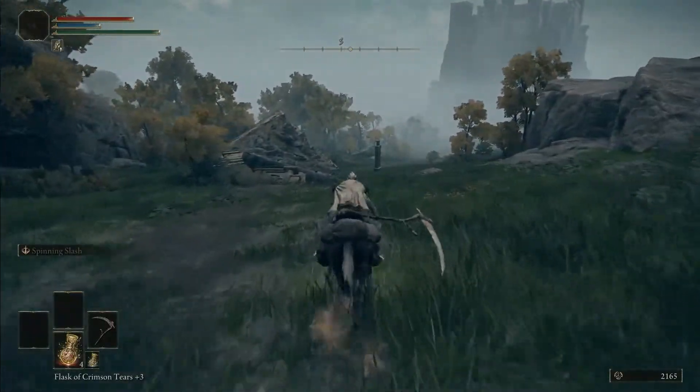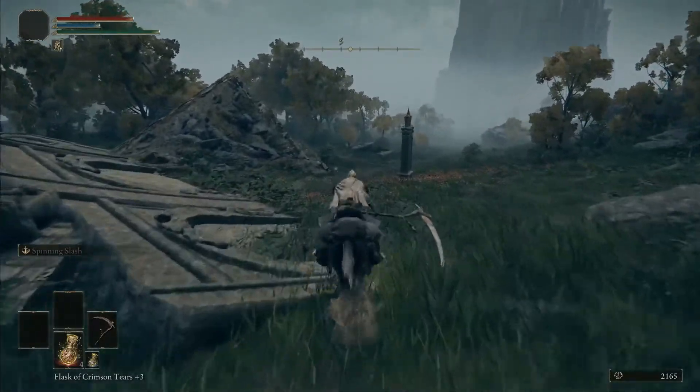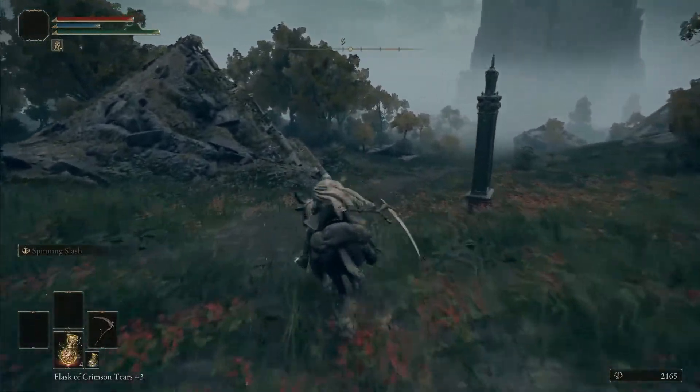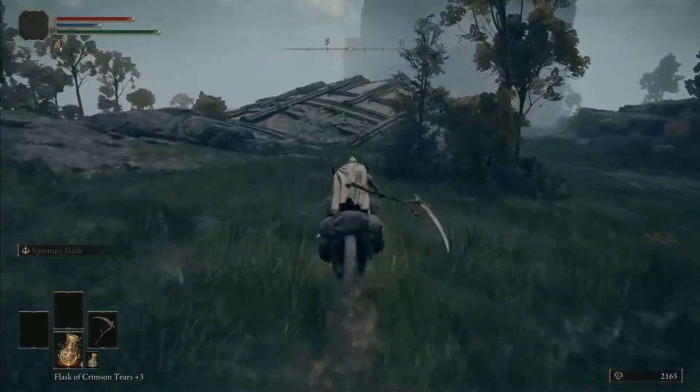The only thing to note for this weapon is the giant archer that blocks the castle's entrance, but to get past it simply stand behind any large pieces of rubble, and on the back of Torrent, sprint behind them just after they've shot.